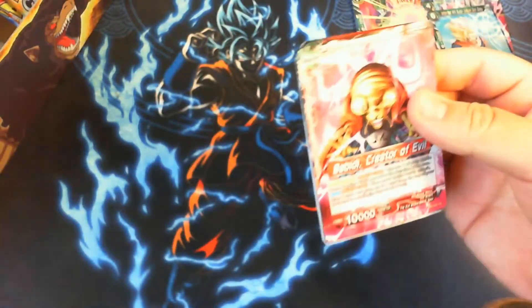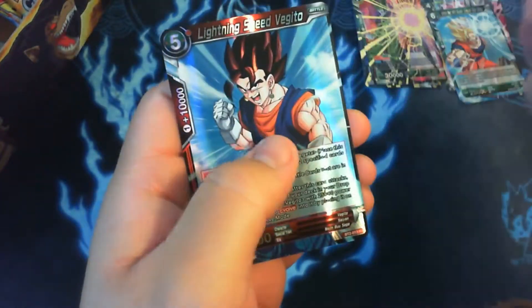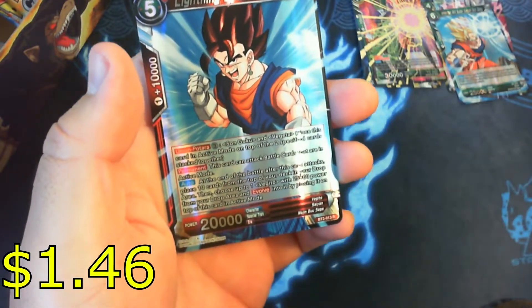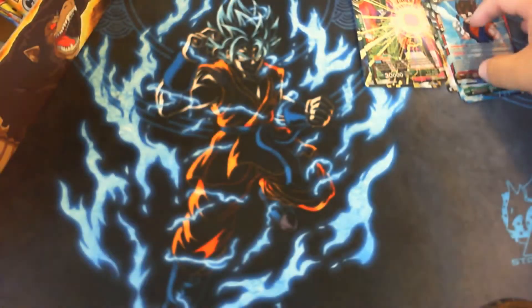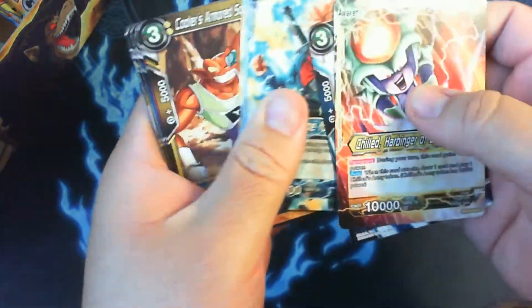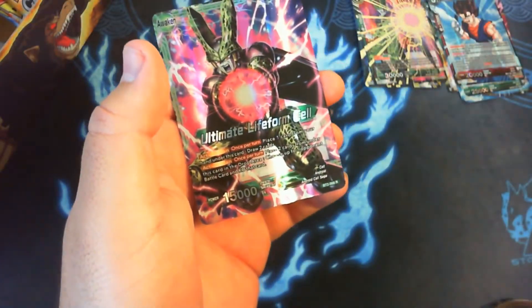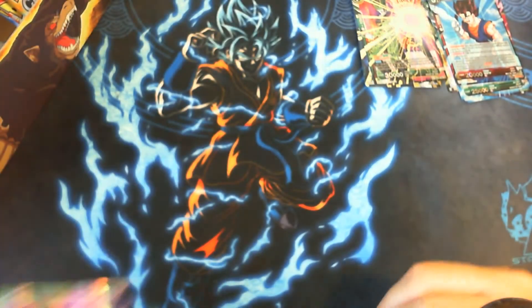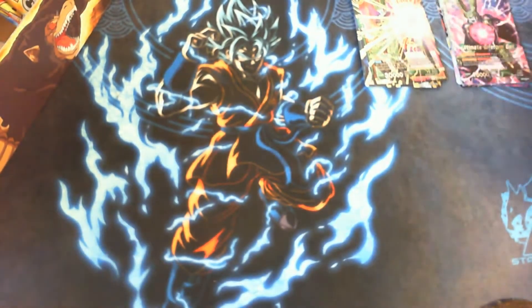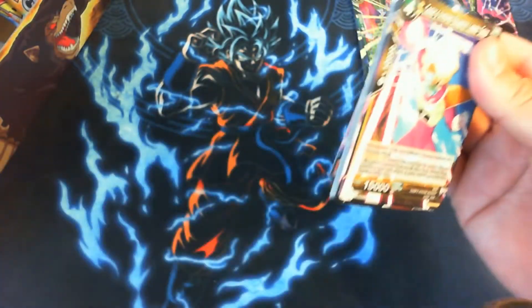If I can get another thing that's super good I'll be even happier. And we get Lightning Speed Vegeto as our rare. Come on, let me get a Kale, let me get a Jiren. Looks like we got a Cell leader — okay, so two leaders. Two of our rare spots were taken up by leaders; you never want to see that, but it happens.